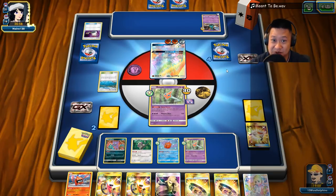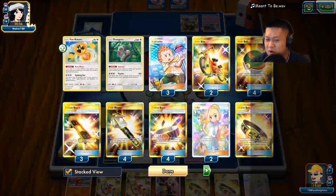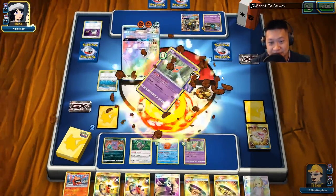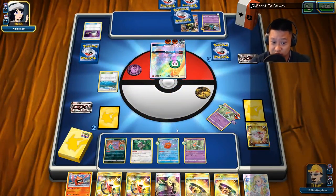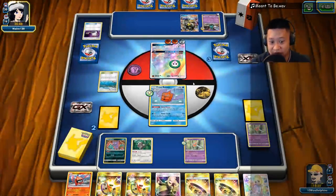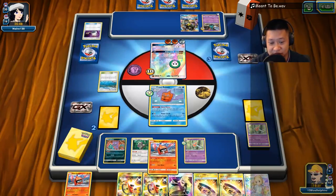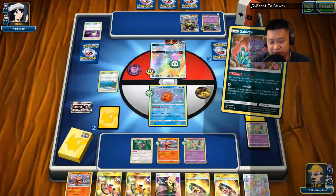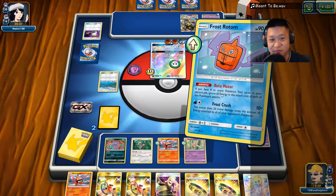I do have Guzmas now. He's got a lot of energies — this Frost Rotom would like — man, I'm only having a Choice Band but all the Choice Bands are gone so I can't enjoy the effect. The prize cards are gonna actually close a bit here. I should not survive a 130 attack, so I'll just hold my hand. Let's throw this down and see what's coming out next — that's a good card to have. We're gonna do Frost Crush — 110 damage.